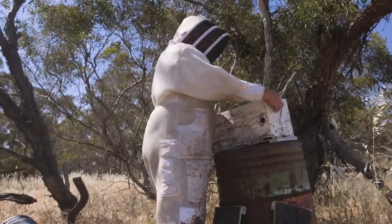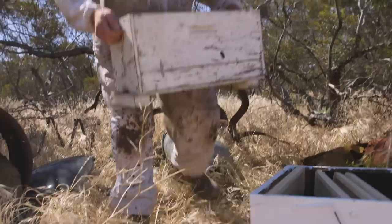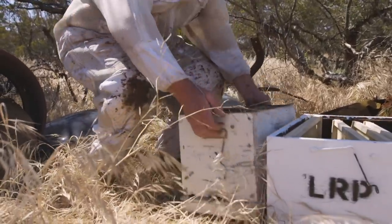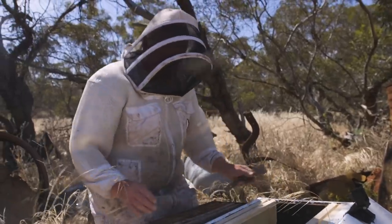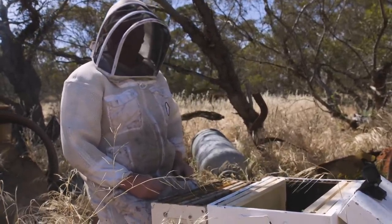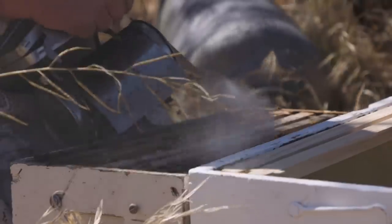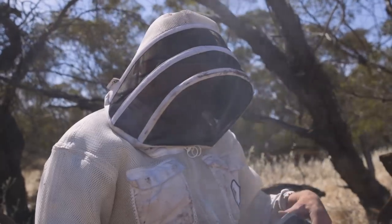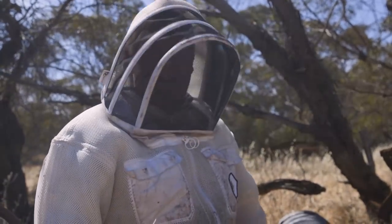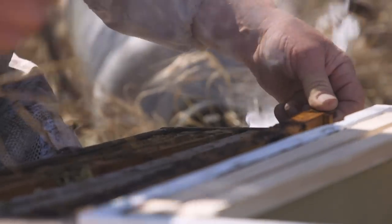This is the fun part about beekeeping - you've gotta have good knees. They haven't got a lot of honey store, but anyway they're full up. If they stay in this little nuc box they'll run out of room and then they'll freak themselves out. After they've gone to all this trouble to get themselves organised, so while we move them out of this little box into their new home, we'll just have a bit of a look and make sure all the brood's good. That's a good first check.